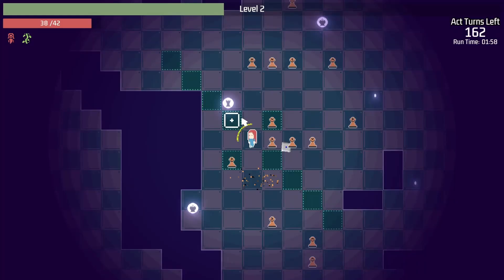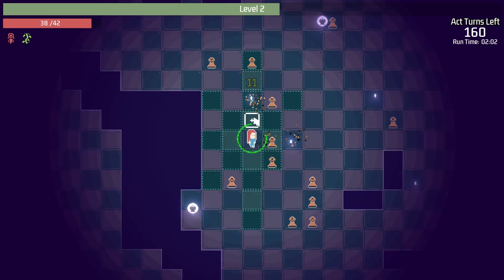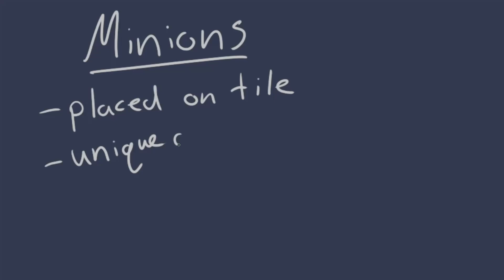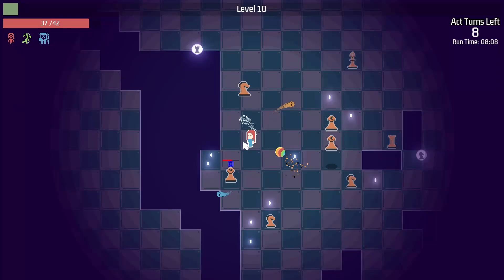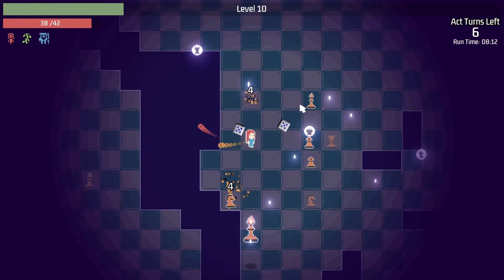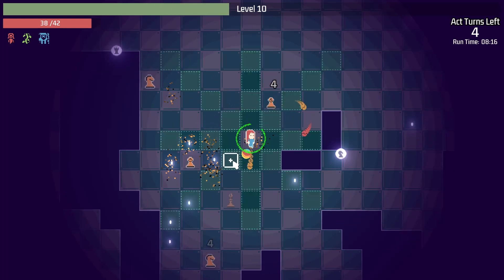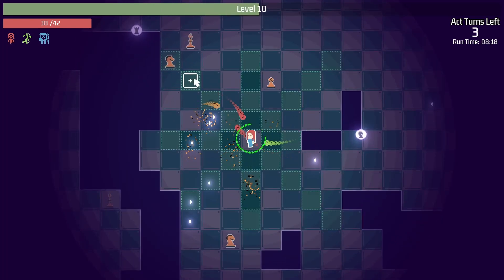I'd like my minions to take up a tile space, meaning they will interact with both enemy and player movement patterns. I also want each minion type to have their own unique ability, and I'd like some of them to be targetable by enemy attacks while others just have a simple turn duration until they despawn. So instead of burning the midnight oil, I'm going to let this one cook a little bit longer and come back tomorrow morning.